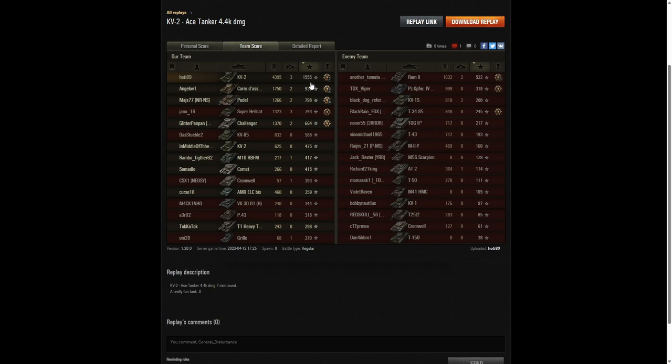For base XP it's hoti again — 1,555, the only player to get over 1,000 base XP in the game. 935 going to the Karo and 798 going to the Poodle.